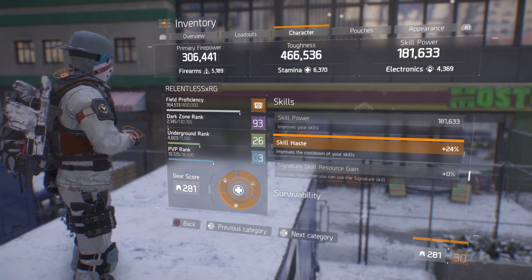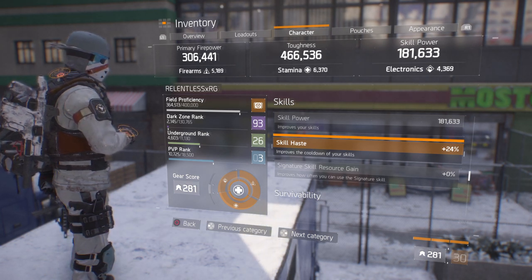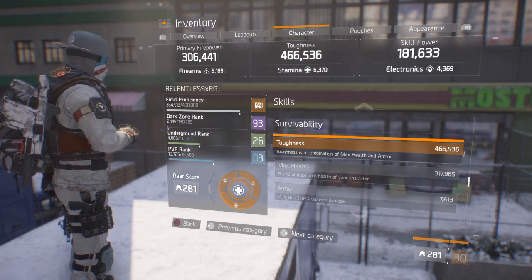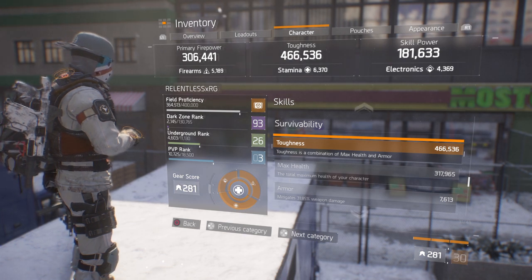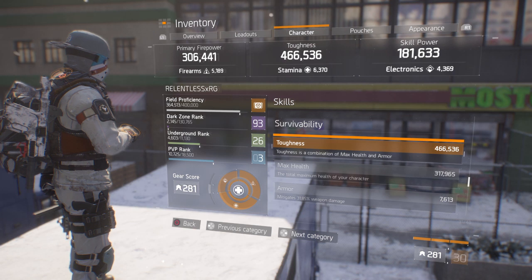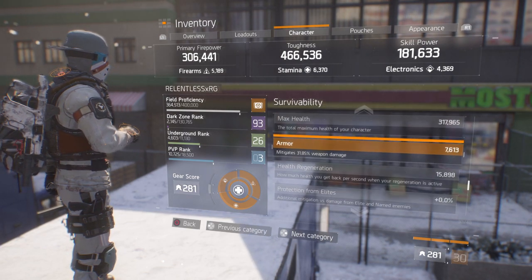Skill haste is 24% here, but if I had skill haste on my chest piece, that would put the number around 31% skill haste so you get your pulse and your heals back a lot faster. Max health is 317k, armor mitigation 31.85% — which is really low; you'd at least want to be around 34 to 35%. But once I optimize each individual piece, my stats will reflect that. If you already have better pieces with better armor rolls, your armor mitigation is going to be a lot higher. 32% overall bleed resistance, 30% burn resistance, and 32% shock resistance.